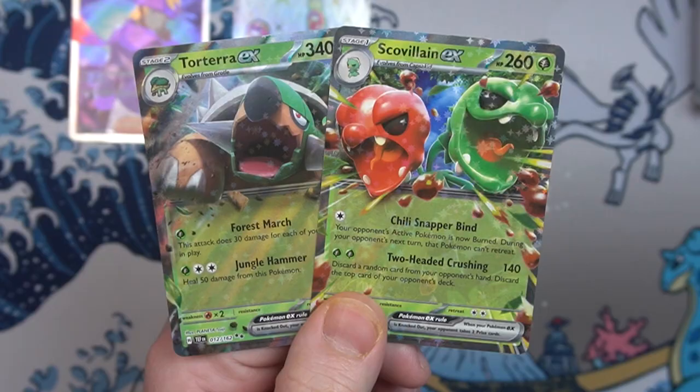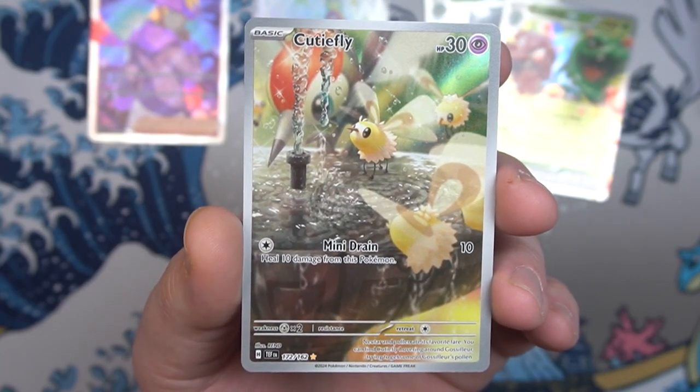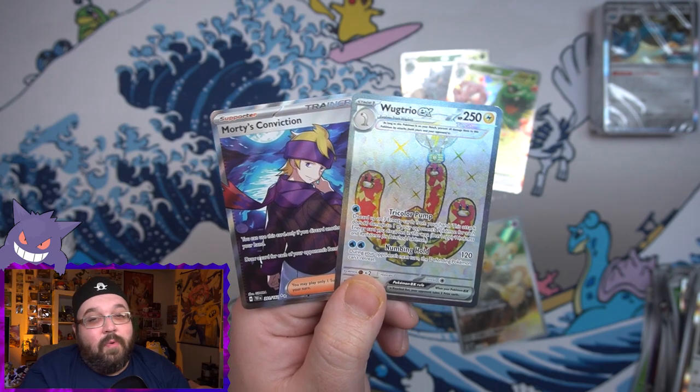These are honestly the best pre-release kits I think I've ever opened. We got two EXs — Torterra and Scovillian, both oddly grass Pokémon. Our first illustrator rare is Cutiefly, and our two big hits were Morty's Conviction full art in the first pack and Wugtrio EX in the second. What a nice couple of hits for this set! If you managed to go out this weekend for pre-releases, let me know in the comments if you pulled anything good. If you enjoyed this video, hit that like button, subscribe if you're new, and as always thank you so much for the love and support — talk to y'all later!